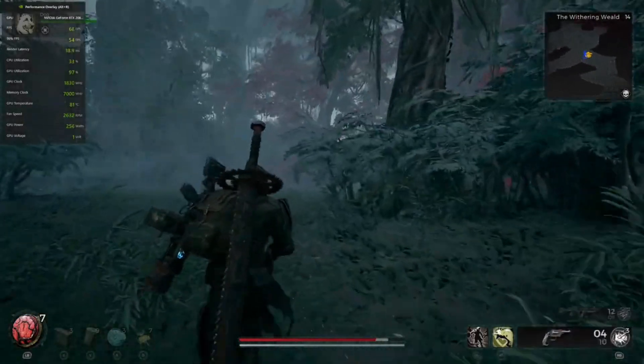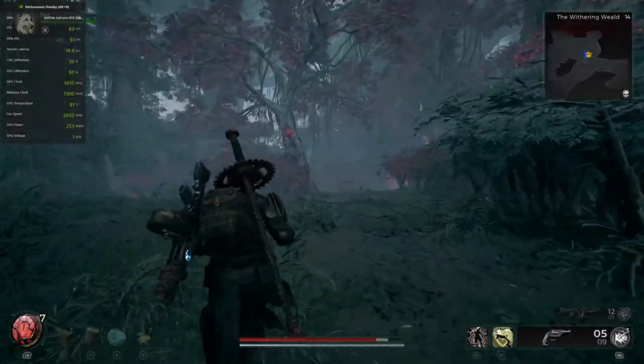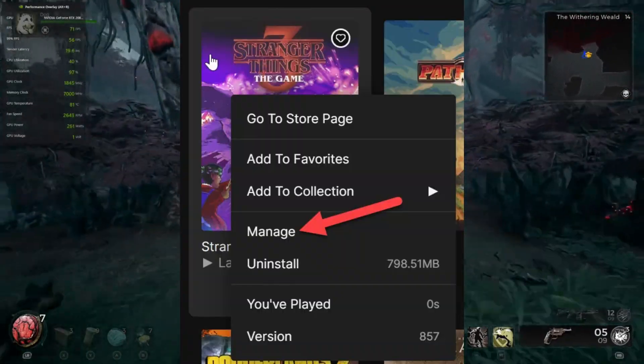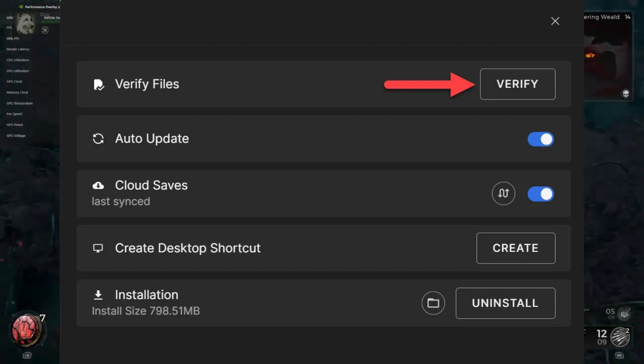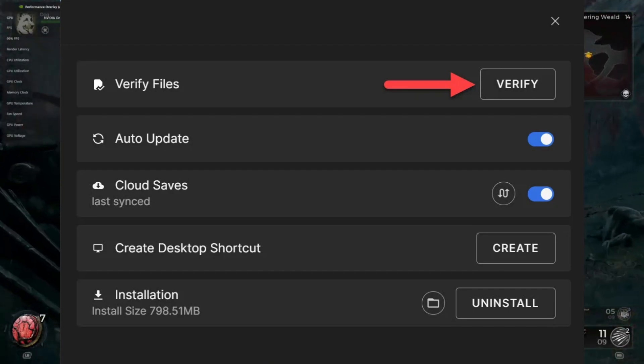For Epic Games Launcher users: open the launcher, locate Remnant 2, right-click on it, click on Manage, and then hit Verify inside the Verify Files section. This process will scan and replace any corrupted or missing files.